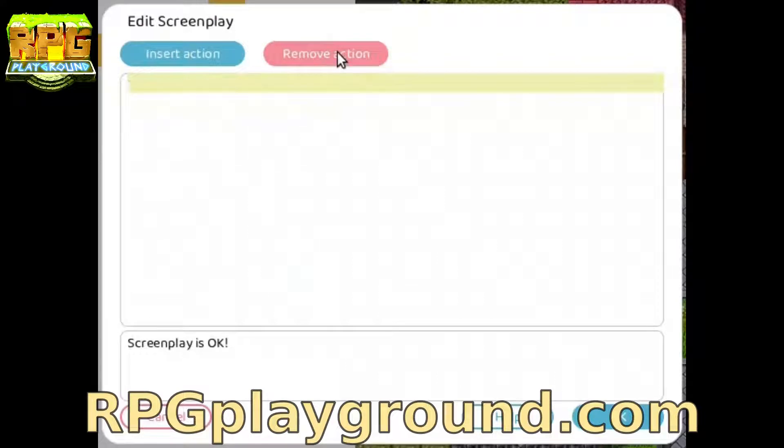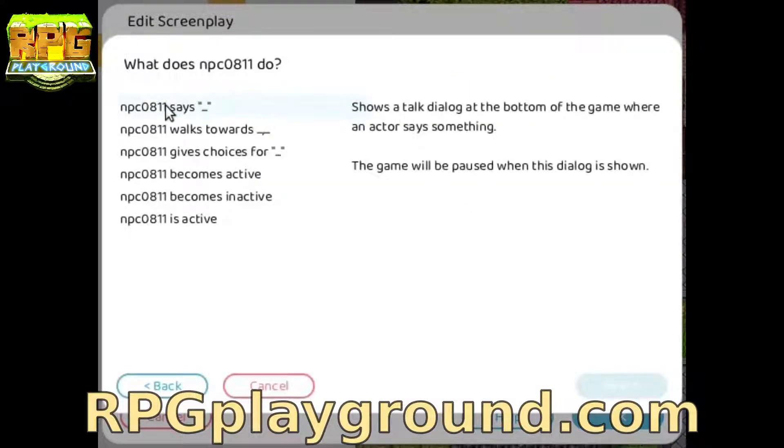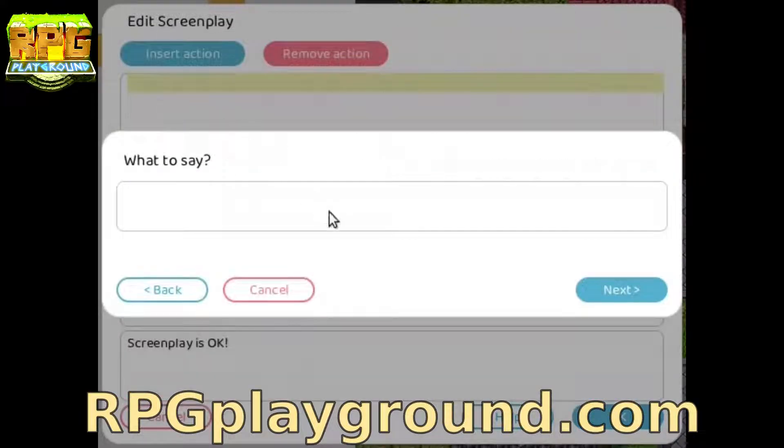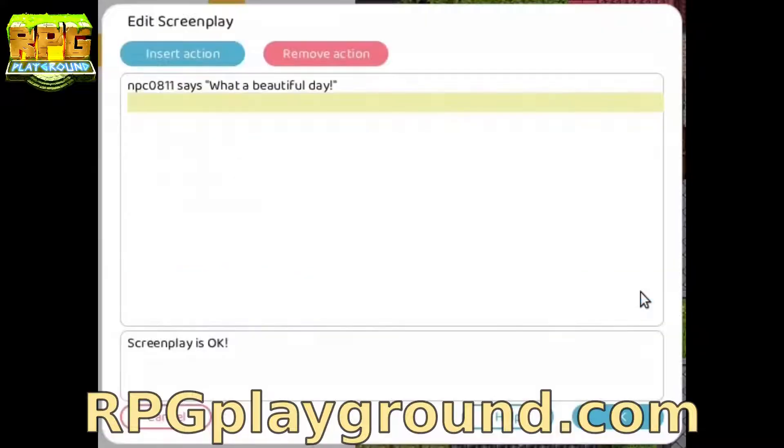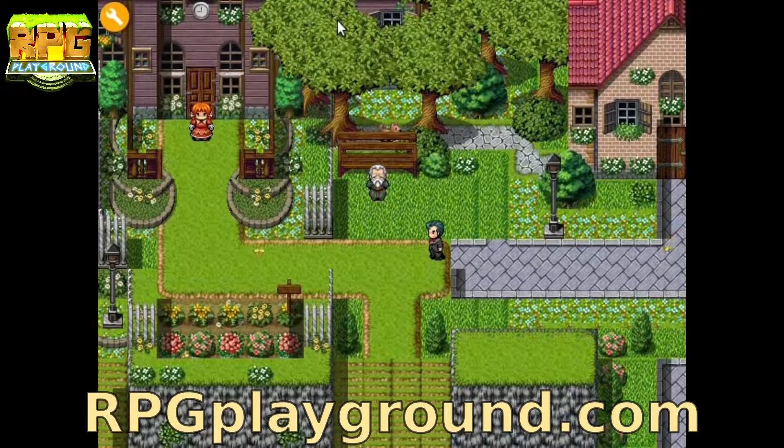If you are new here, this channel is all about creating your own RPGs using RPG Playground. It's a free tool and super easy to use — no coding, no download. Just go to the website RPGPlayground.com, register and start creating. And of course you can play tons of games created and shared by others.